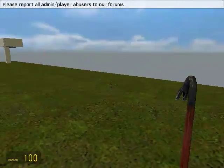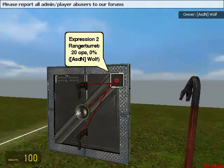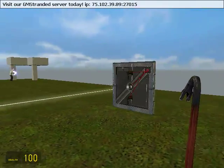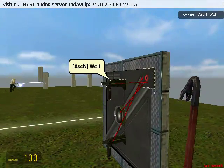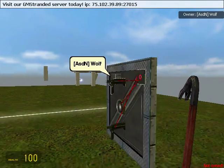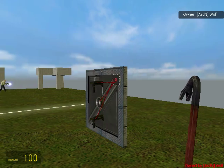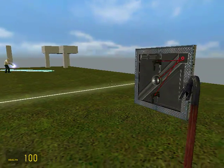Hello everybody and welcome to another ASD Nation tutorial. Today we're going to be making a laser trip wire using an Expression 2 chip. This is a little bit advanced. If you're still in the beginner stage and don't understand if-then statements, you probably shouldn't be doing double if-then statements. What that means is you're not just making one if — you're going to be saying if this and if this, then do this. I'm going to show you the long way of doing it so you don't have to learn it later.